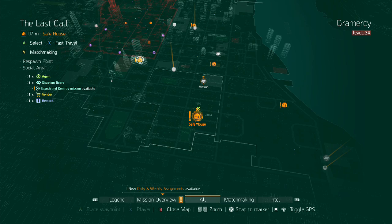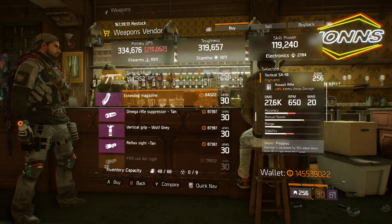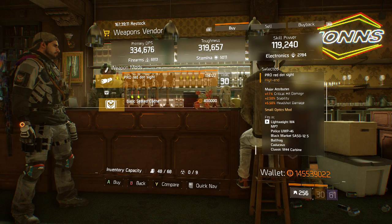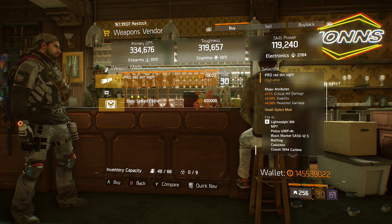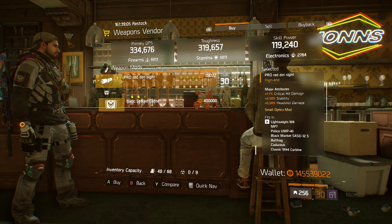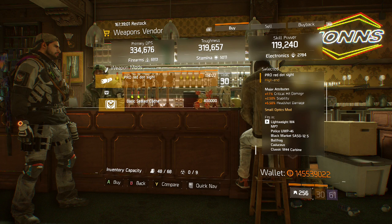Next up at the Last Call Safe House toward the southeast corner of the map at the weapons vendor, we have a Pro Red Dot Sight with 17% critical hit damage, 2.5% stability, and 5.5% headshot damage. This is a very good scope to have on SMGs.